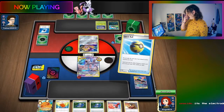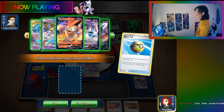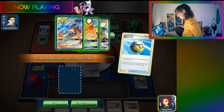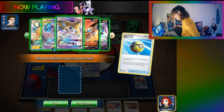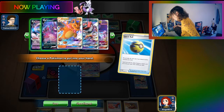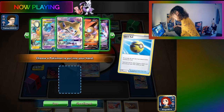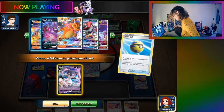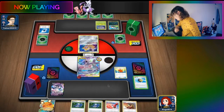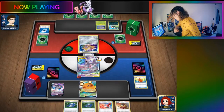The opponent is playing Decidueye Guns, which the streamer finds annoying. They plan their turn: put a card back into the deck, play another card, then manually attach energy. They note they should have found Crobat right there, then decide to heal.